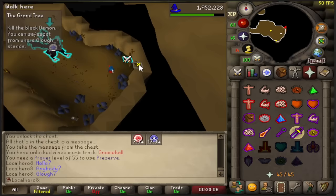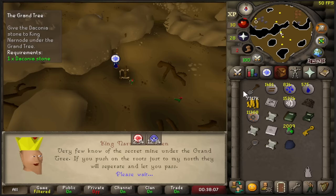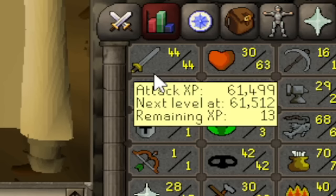I'm pranking melee right now — I'm literally pranking. This is the last good attack XP quest I'm gonna get, but there's 18k. What does it get me? 44. 13 XP off 45.